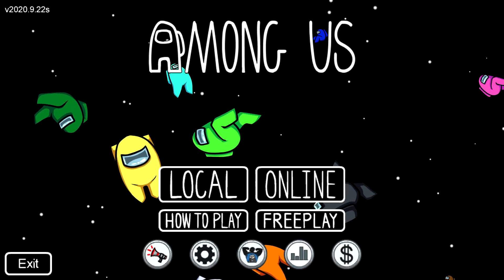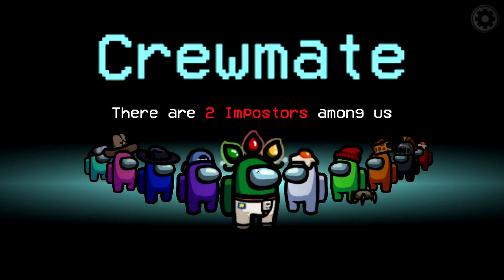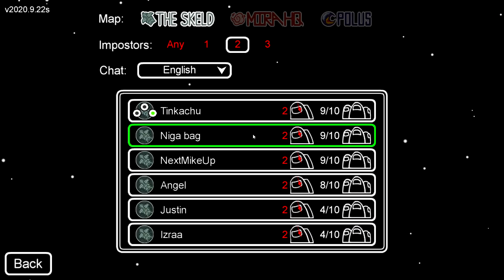What's up everybody, it's Tim here. Today I have a brand new Among Us glitch — how to get impostor every single time. I think I'm one of the first people to figure this out. It only works for PC; it does work for mobile but only really works well on PC because you can do it a lot faster than on a mobile phone.